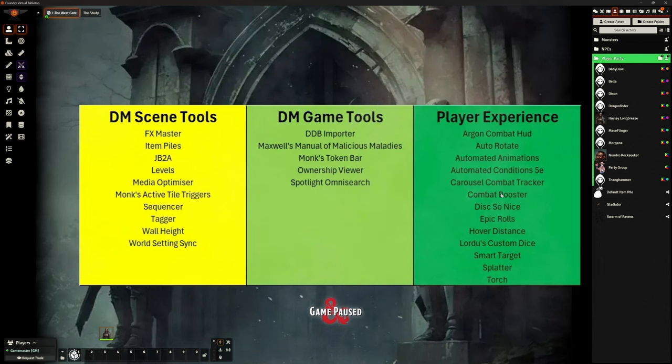Combat Booster — I've got that in as well, which does a few things for us. You can go look at that video — it's just a really nice thing to add onto our game to give us a few extra little bits of look and feel that make life a bit nicer. Dice So Nice — rolling dice, and we're just going to do a quick roll. We just rolled a 1d20.